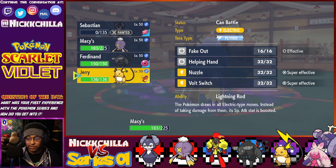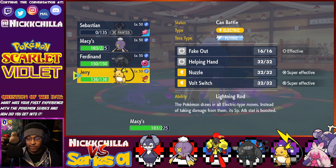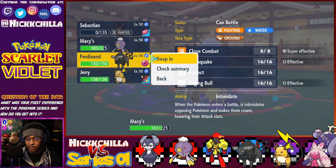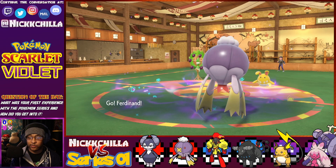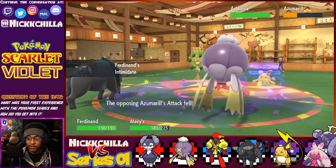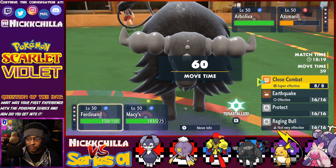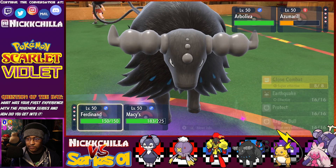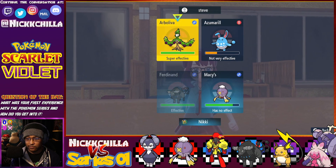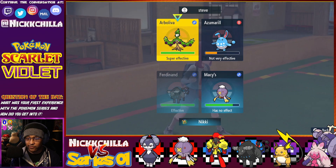Since my Psychic Surge is down I can't really do anything with Raichu because I'll get my Fake Out blocked. We're just going to bring in Tauros and get some big damage in. The Intimidate should knock down Azumarill's attack a bit since he's a physical attacker. I forgot that Arboliva is actually part Normal, so it does take a lot of damage from that.